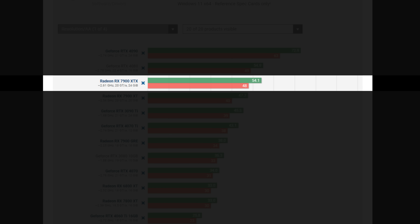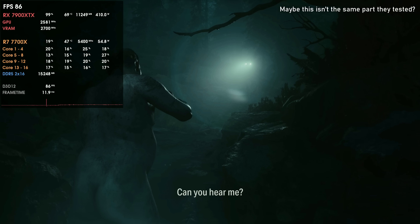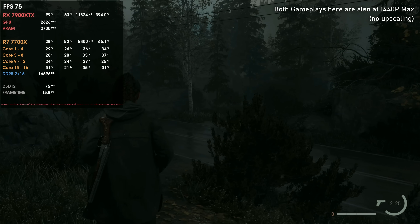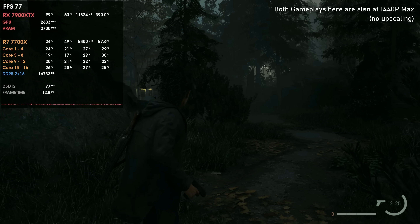Overall, I believe the original benchmarks might be flawed to some extent, or maybe I'm not understanding them correctly. The 1440p results on their website for the Nightingale mission show 54.1 average FPS at maximum settings. But when I tested that early outdoor section — which is usually one of the heavier parts — I was hovering around 90 FPS. I also loaded another forest section playing as Saga, and the lowest I went was 75 FPS, usually over 80 in normal areas. That's quite a bit more than their 54.1, which seems a bit sketchy. But I wasn't there, and I'm not here to judge — that's exactly why I made my own benchmarks.